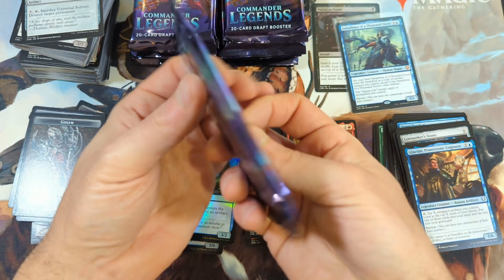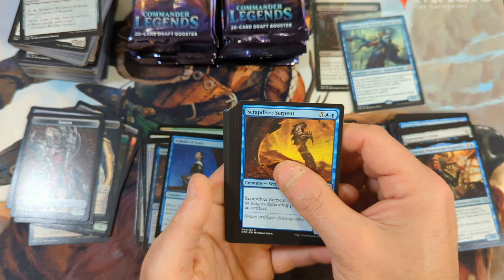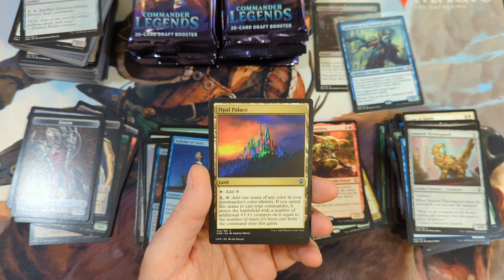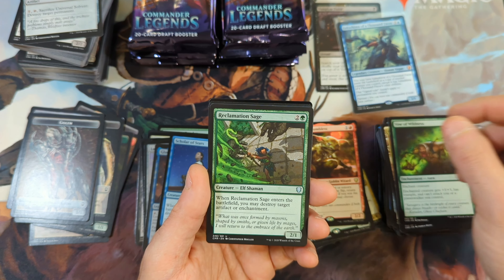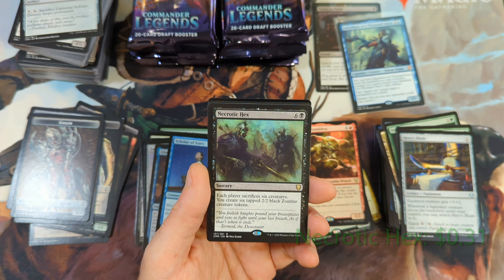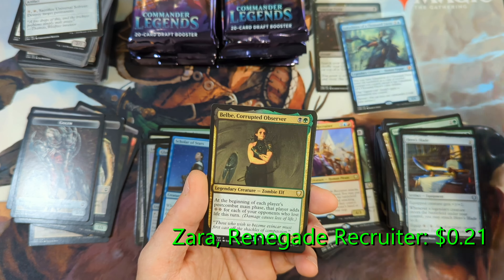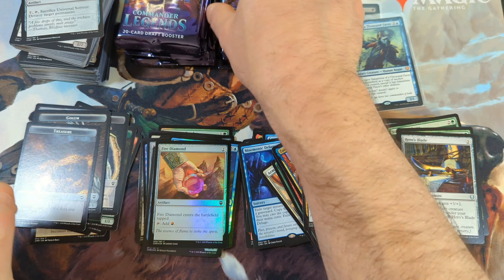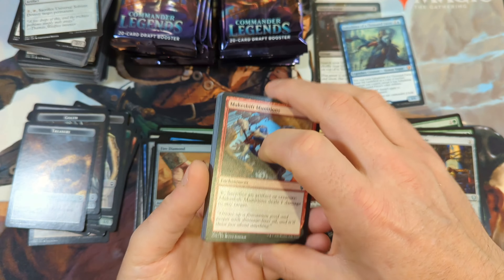Jeweled Lotus is obviously the card to look for — currently valued over $80. So if you get one of those, your box is pretty much guaranteed to be paid for. Fun fact: Commander Legends, this particular set, was the first box I put on the channel, MTG Box Analysis. And in that box opening, we did see a Jeweled Lotus. So we got a Necrotic Hex, followed by Czar Renegade Recruiter, followed by Belby Corrupted Observer. And we couldn't do a four rare pack, so we got a Fire Diamond in the back with a Treasure. We came close — three rares that time.